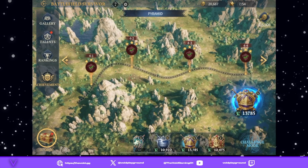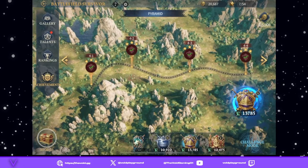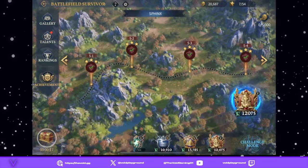Hello and welcome, my name is Space Muffin and this is the Void Strategy. Today we have another Battlefield Survivor video, and people in my groups were asking how I'm able to do this with such a low level character. My Joan of Arc is not super high level but I'm able to get through these and really do it well.